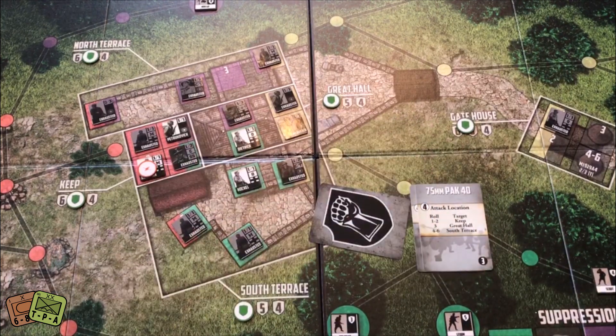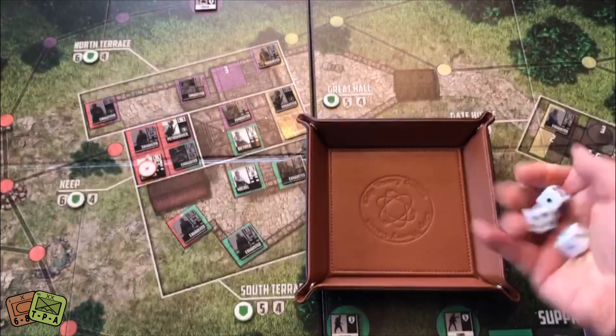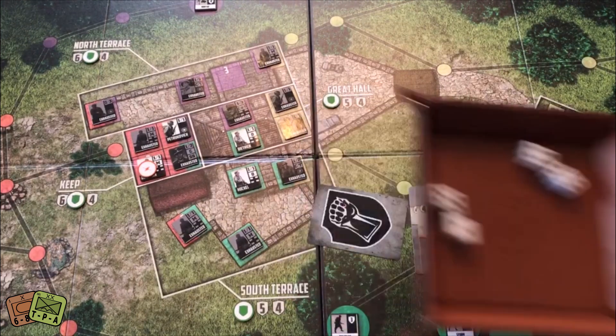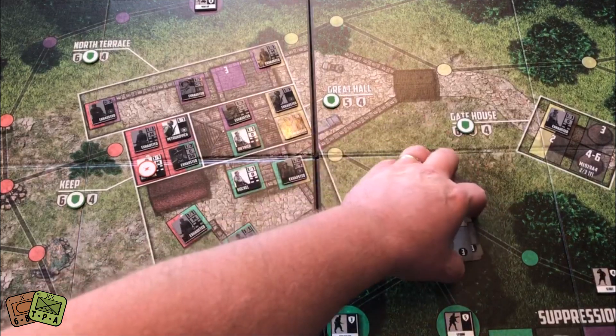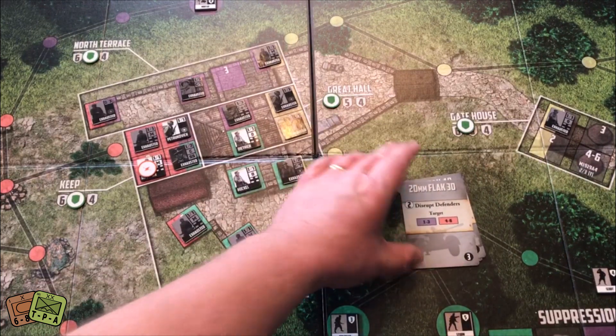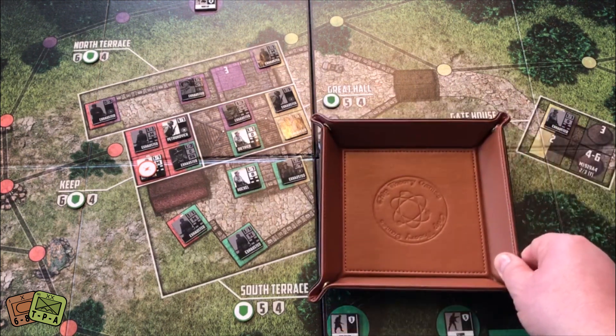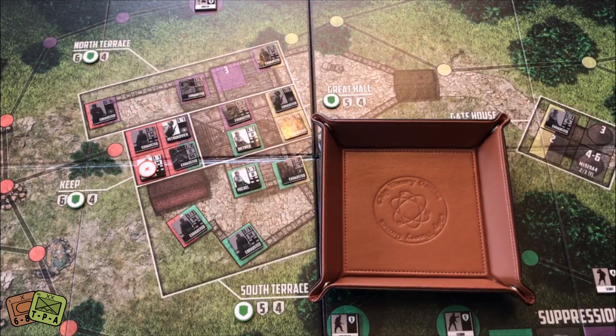Pack 40 — rolling a six-sider, they're going to attack the South Terrace which has a defense of six. Four dice needing sixes — they miss. Fantastic. My final card is Flak 30 Disrupt Defenders. We roll a four, which is red. So we roll two dice for each defender in the red positions, putting a Disrupted token if hit.